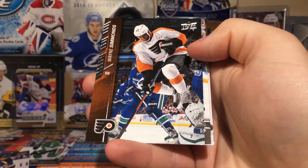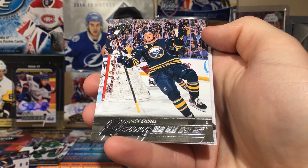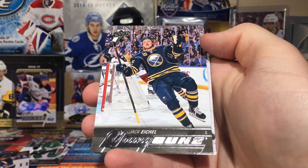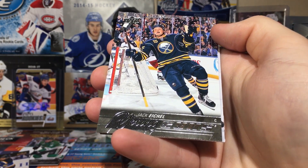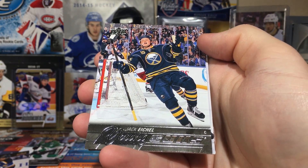Joel Ward, Bo Bennett, Jason Pominville, Corey Perry, and Ryan O'Reilly. Next pack: Jonathan Huberdeau, Wayne Simmonds — that's a good one right there. And there's Jack Eichel! I pulled one on camera. I don't know how much it goes for, but I might keep it — I've warmed up to Eichel a bit. He's a really good player.